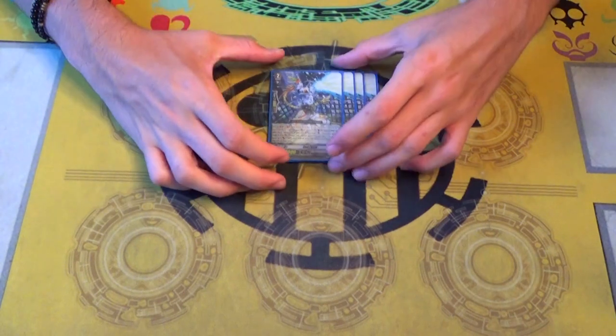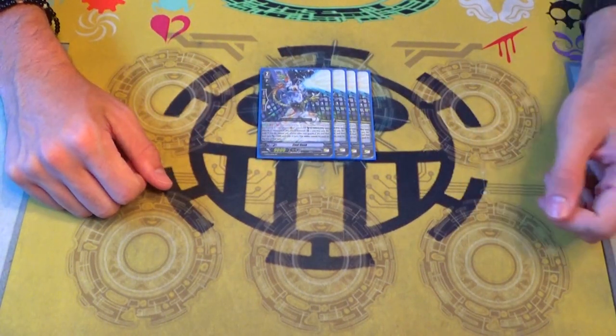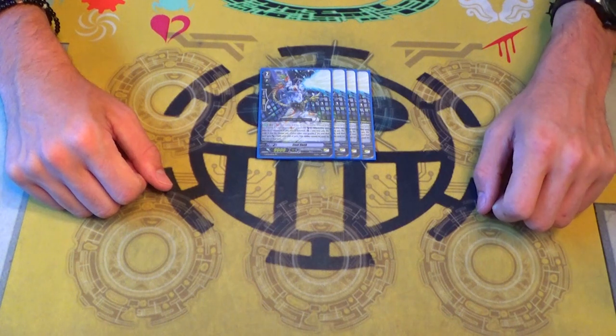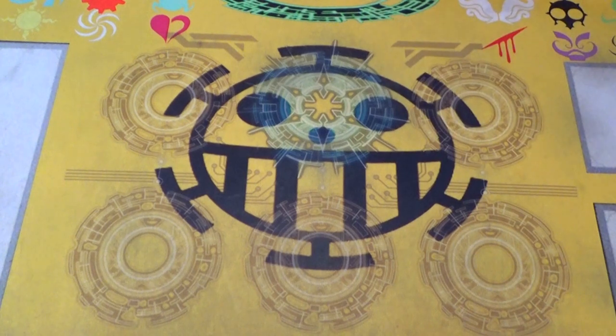4 copies of Cool Hank, because it's just one of the best GB1s in the game - stand something with 5k, it's sweet and it's great with Rush. Then 4 copies of the promo Extreme Battler Severed Temper.